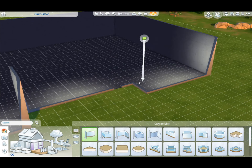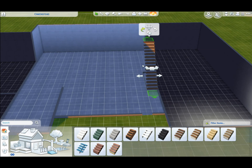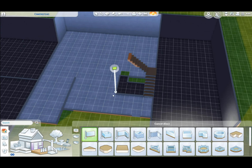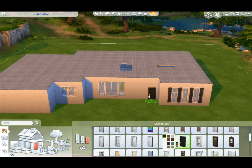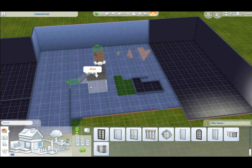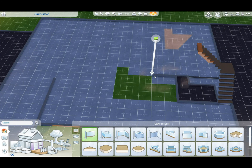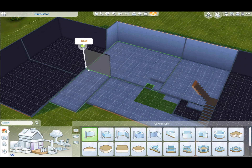I probably should have just used custom content for this. There's no custom content in this build, and I wish there was because it's my parents' house and nobody cares except for me. You will see me come back to the windows over and over again — I am never satisfied with the window choices. They don't give you a ton of window options in base game, and I really struggled to find the right one because all the windows on the outside have shutters, but I couldn't make that happen.